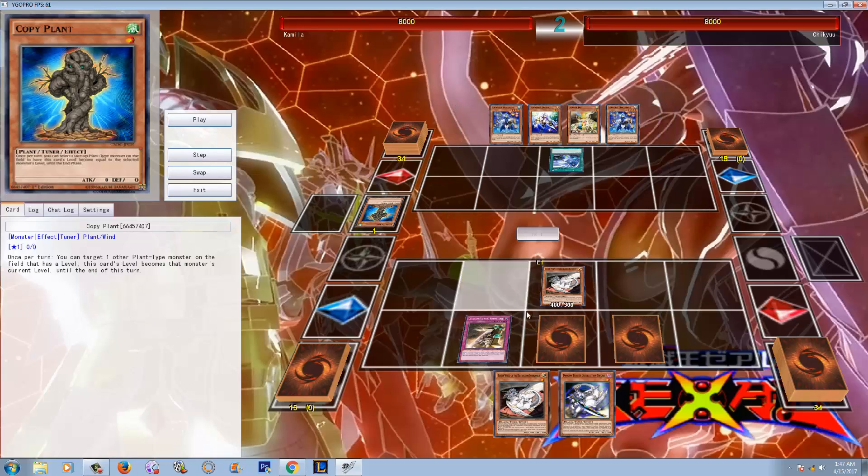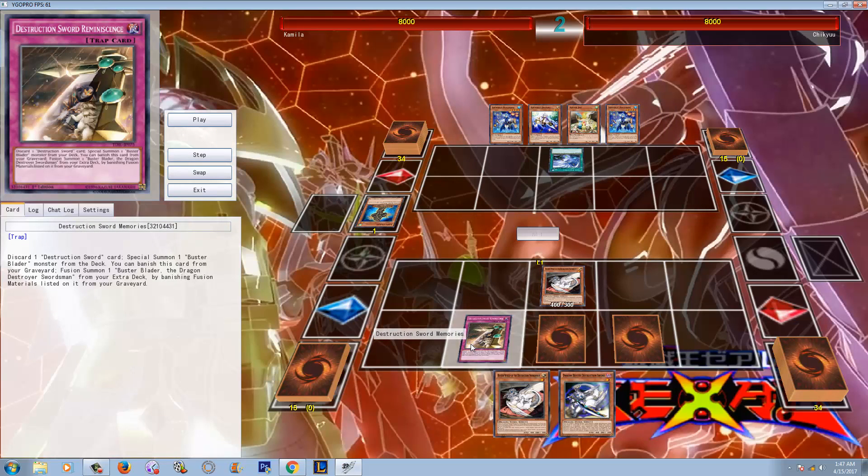So he activates Twin Twister, and it's really not that big of a deal because he's going to flip over Destruction Sword Memories, which can actually summon a Buster Blader straight from your deck. I don't know why more people don't play this card, especially considering that graveyard effect where it's basically like a Miracle Fusion that activates in the graveyard. This card is actually pretty nifty.